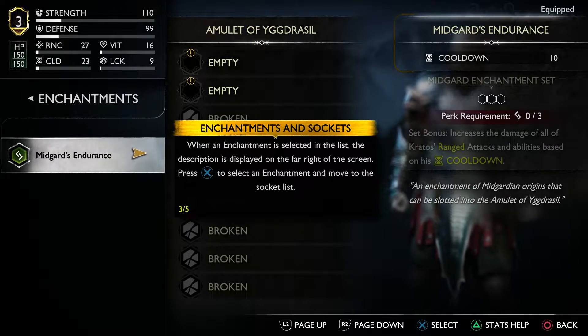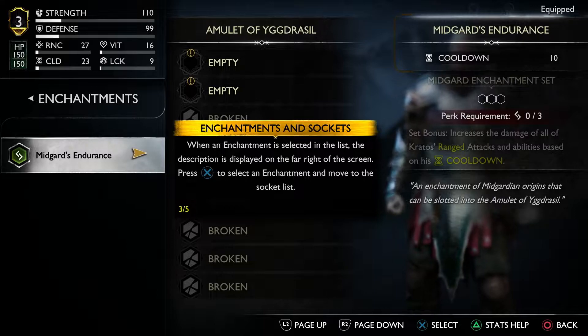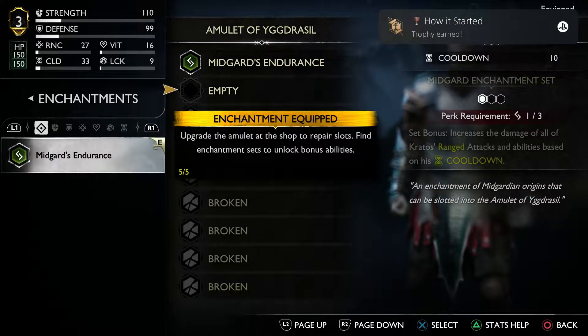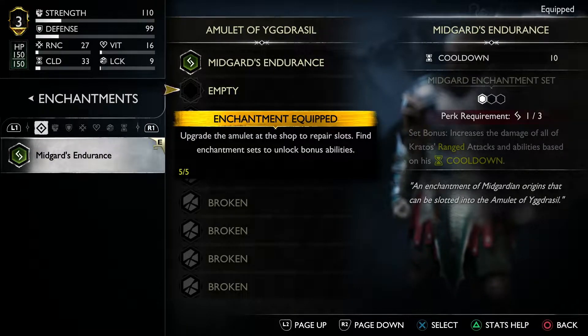When an enchantment is selected in the list, the description is displayed on the far right of the screen. Like the enchantment and move to the socket list. Upgrade the amulet at the shop to repair slots and find enchantments to unlock bonus abilities.